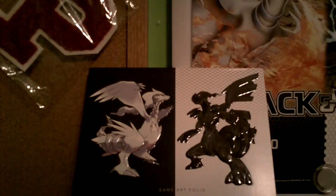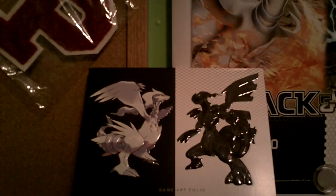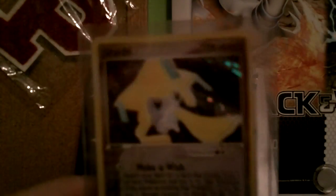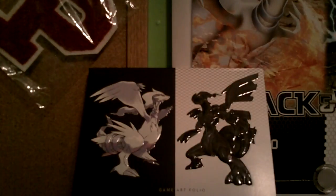This Cacnea in mint condition from Ruby and Sapphire will be two dollars fifty cents. This Torchic in mint condition from Ruby and Sapphire will be two dollars fifty cents. This Roselia in mint condition from EX Dragon will be two dollars fifty cents. This Muk in mint condition from Legend Maker will be two dollars. The Scratchy will just be a throw-in because it's in pretty bad condition — free with any purchase. This Gloom is near-mint and will be a dollar fifty.